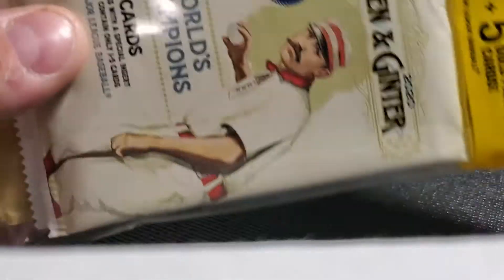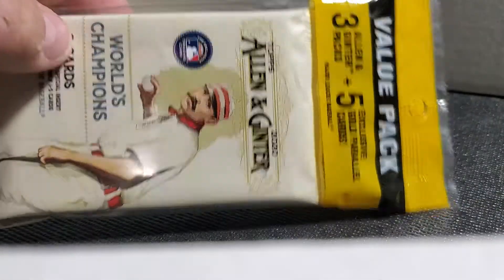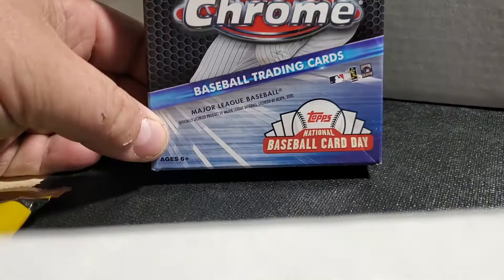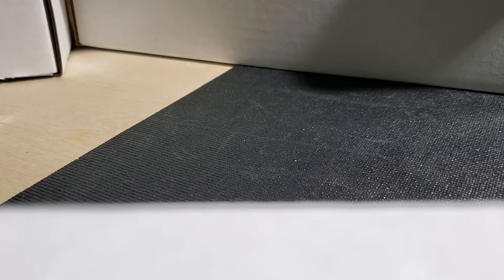Good evening, this is 316 Slugger. I was at my local Walmart today and found a little pack of Allen and Ginter, so I'm going to pick that up and open these - let's see what we get.